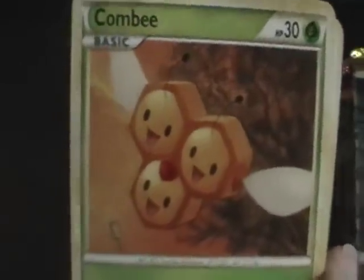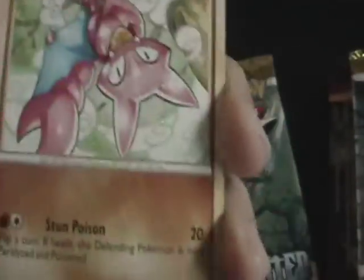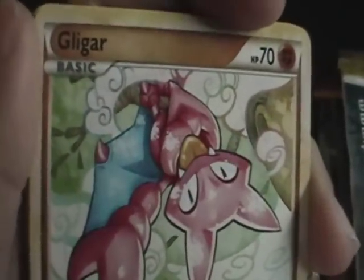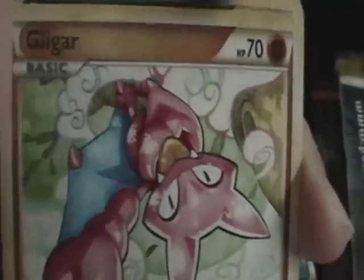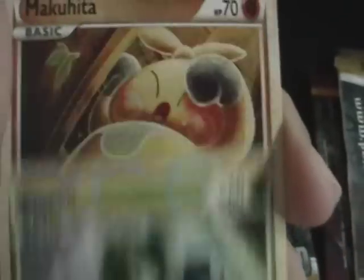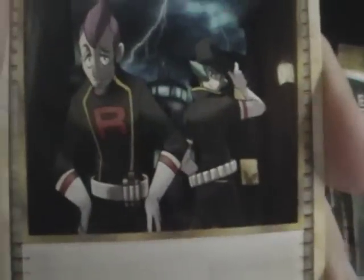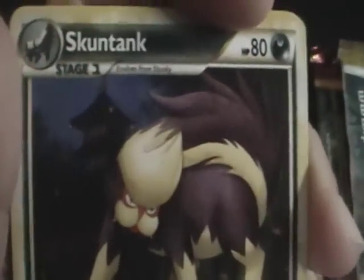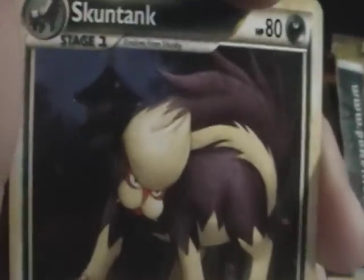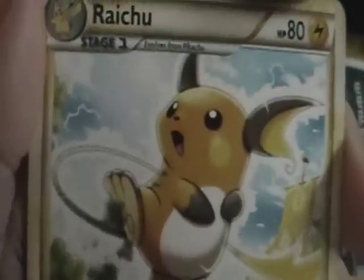Starting off with Combi. Combi. Gligar, Gligar, Gligar — however you want to pronounce it. Stunky. Everyone's favorite card, Pineco. Makuhita. Makuhita. Team Rocket's Trickery. Gun Tank — everyone's doubly million favorite card. Raichu. Raichu, it looks cute. And Houndoom Reverse.